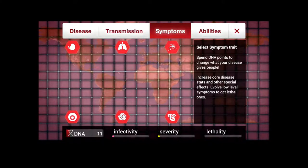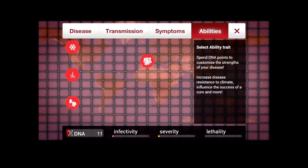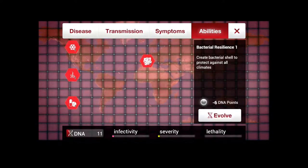Now here are our symptoms. These are simple enough — you start off with only a couple and then each one branches out. Right now we can only choose nausea, coughing, rash, anemia, cysts, or insomnia. Lovely. And our abilities — bacterial resilience creates a bacterial shell to protect against all climates. Each basic type — bacteria, virus, nanomachines, whatever — they all have at least one specialized trait specific to them. And then there's cold resistance, heat resistance, drug resistance. Drug resistance is needed to spread in wealthier countries with good medical infrastructure — it's your ability to resist antibiotics.